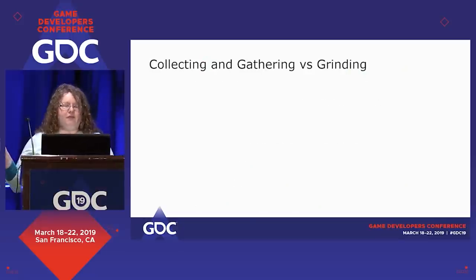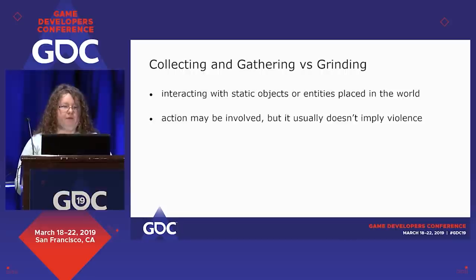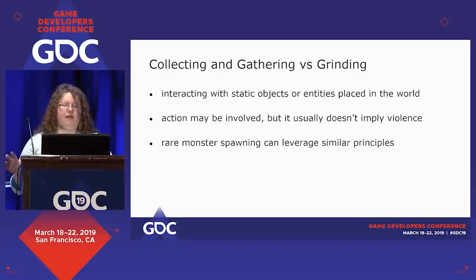I want to distinguish that collecting and gathering is interacting with static objects or entities placed in the world. Action may be involved, but it usually doesn't imply violence, and rare monster spawning can leverage some similar principles. If you're putting in rare monsters where the combat is not the point, you can still apply a lot of these design principles, because it's really just finding an object to interact with — only in that case you're interacting with your sword or whatever. I'm still going to stick primarily to object-based gatherables here, but I just wanted to note the broader applications.